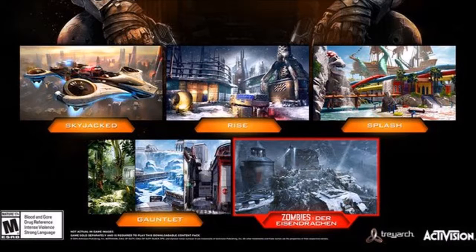Next we have Rise, and Rise is a snow map. It actually kind of reminded me of the Advanced Warfare DLC map with that little truck. The special thing about this one is that there's snow actually falling, and if that's how it is in the real game — it's actually falling — that would be so cool.